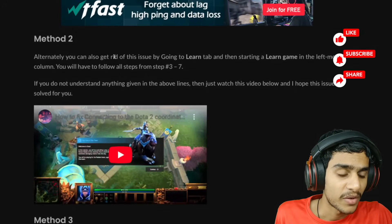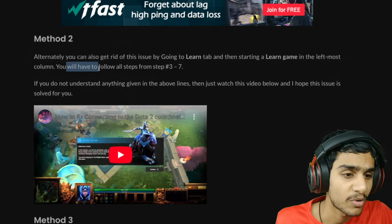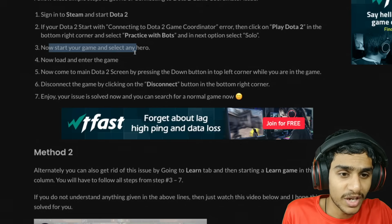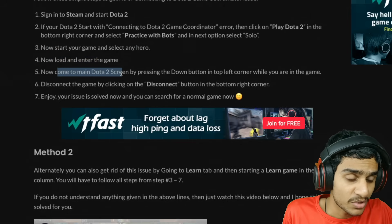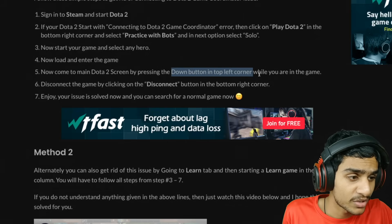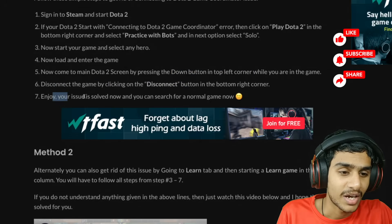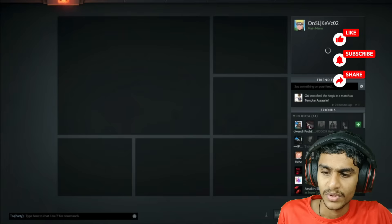Method 2: You can get rid of this issue by going into the Learn tab, starting the Learn game, and following the steps. Start the game, load and enter into the game. Then come to the main Dota 2 screen by pressing the button in the top left corner while in-game, and disconnect by clicking the Disconnect button. That's how you can solve this issue.